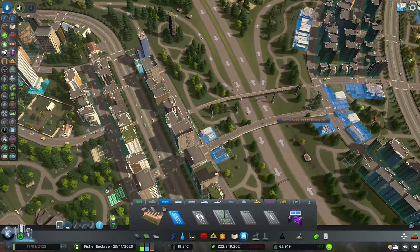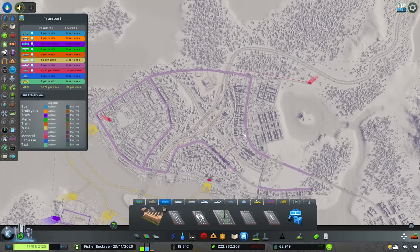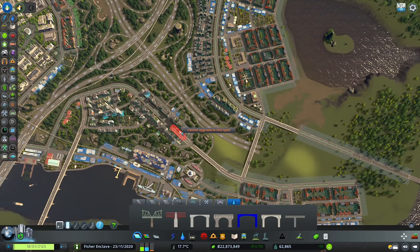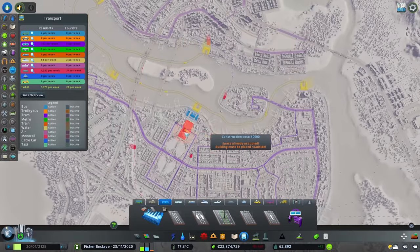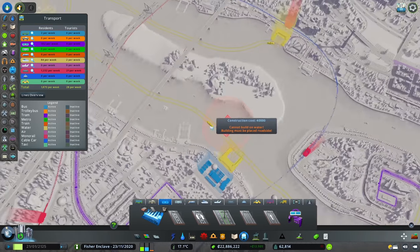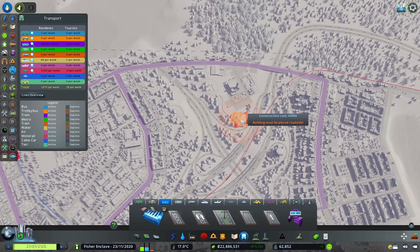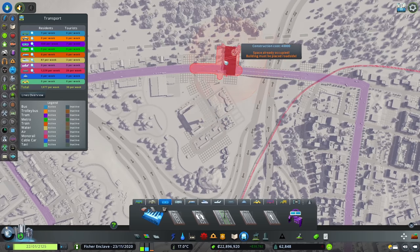We have the bridge going across and now we just need to connect it to the main line — and there we go, we now have our route and our loop. All we need now is a tram depot. This bridge's original purpose was to bring trams to the other side, but since we upgraded it the bridge is much more valuable than having another tram depot. Having a second tram depot costs a little more but money is not an issue for our city because we have been a great mayor.